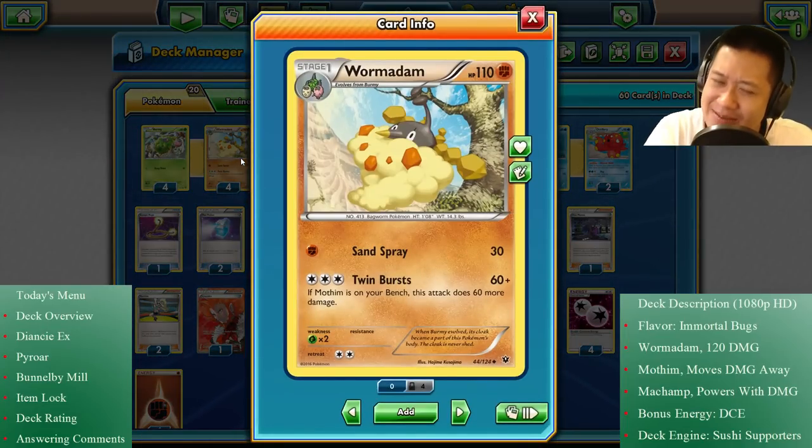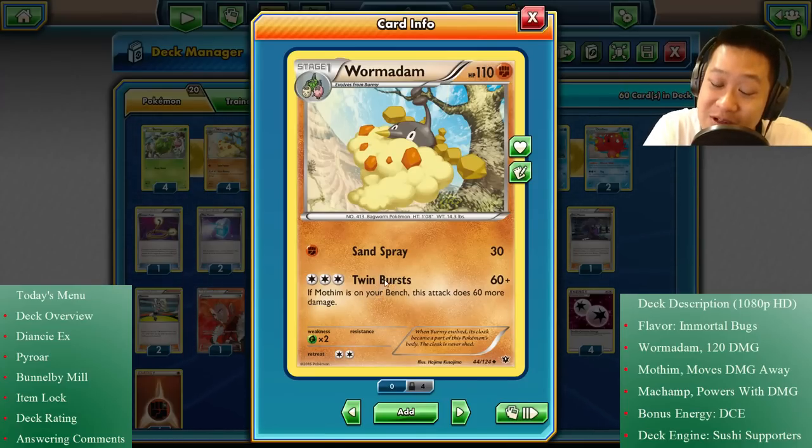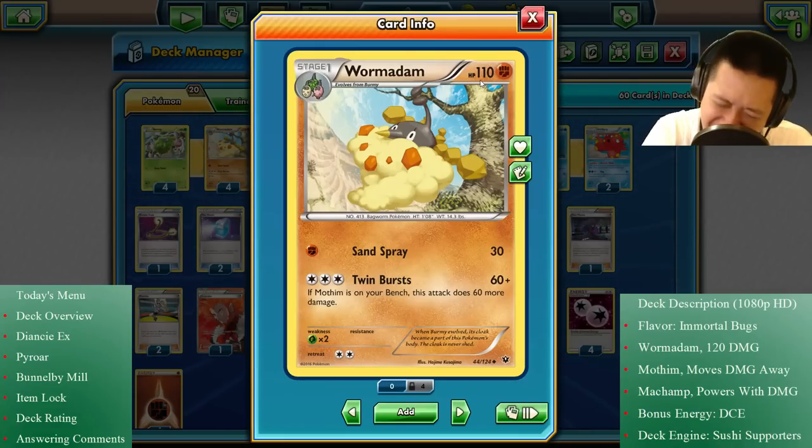If I had to make an analogy, Wormadam here is Jesse from Team Rocket. Jesse is in charge, but she needs James, which is why Twin Burst does double damage when Mothim — James — is on the bench. Twin Burst costs three of any energies and works with Double Colorless, so you can get it up in two turns. They're Team Rocket, so they always get blown up by Pikachus — they probably don't have that much health. 110 HP, which sorta sucks.